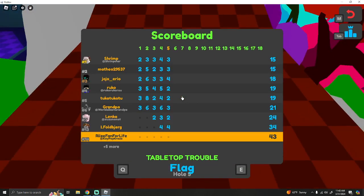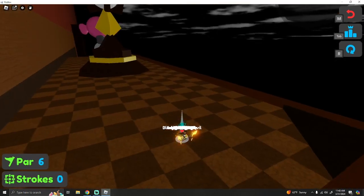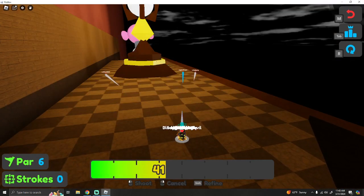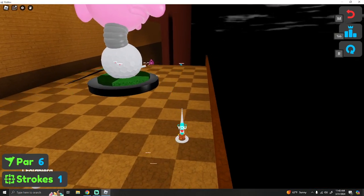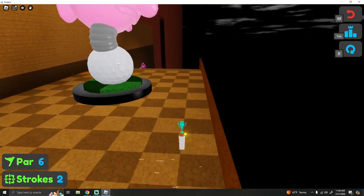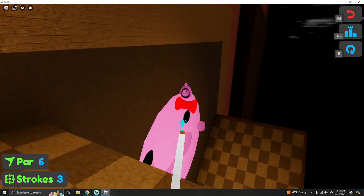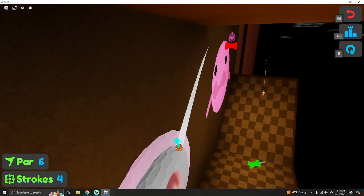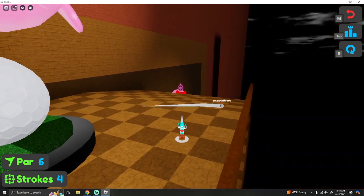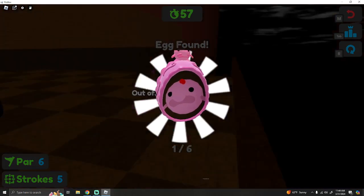Alright, so the egg for Tabletop is on hole six. It is on the side — I suggest going this way. As you can see, it is right over there — you see the pink thing on the side? Right there. You go 100 power at it, and that's where the first egg is.